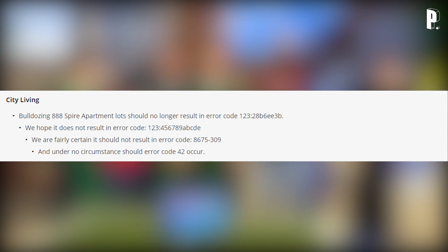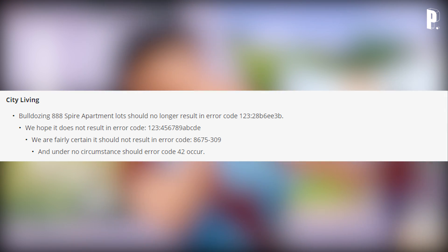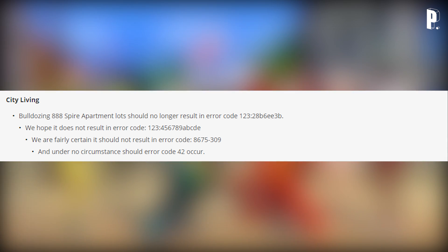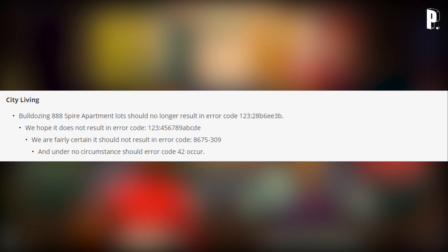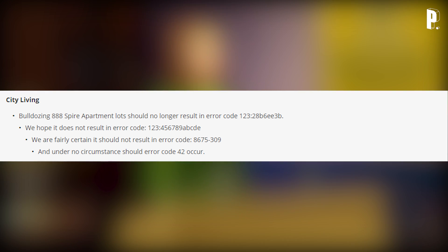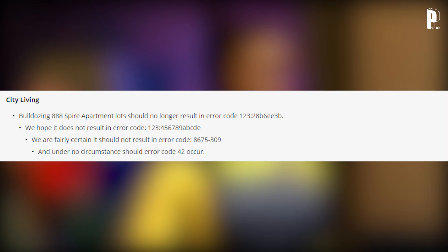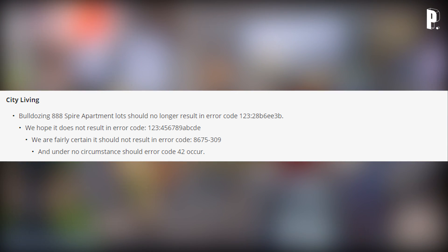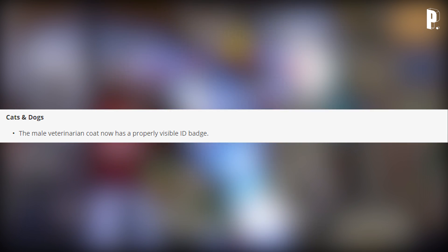City Living: bulldozing 888 Spire apartment lots should no longer result in error code 123. We hope it does not result in error code 1234567 8 9 ABCDE — we are fairly certain it should not result in error code 867-5309. Under no circumstance should error code 42 occur — 867-5309.